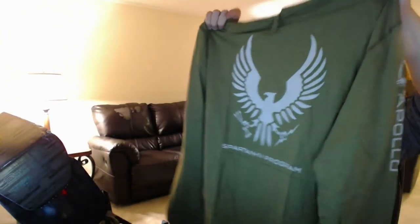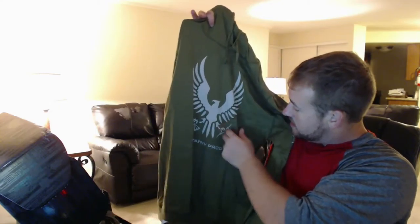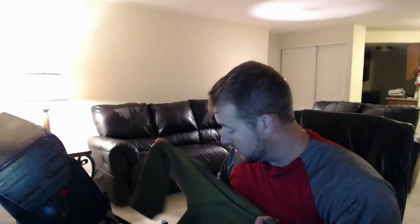Now onto my favorite part. Let's go on to the shirt. First thoughts on this color: ugly, ugly, ugly, ugly, ugly. I hate this color green. I wish it would have gone a little bit darker — like an olive drab green, something darker, something more defined. This feels like a poopy green. So this is not a t-shirt — this is a long sleeve shirt. That's cool, winter's coming up. Oh, it's like a hoodie. Spartan program — it's got like the lightning bolt. It looks like it's got something on the sleeve here: Fire Team Apollo. So that's basically what they call everybody. I don't know if that's an actual fire team in Halo or if that's just the loot crate people.